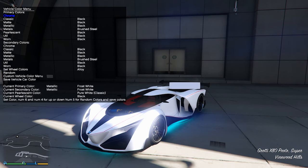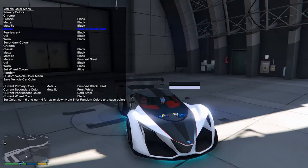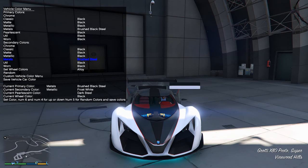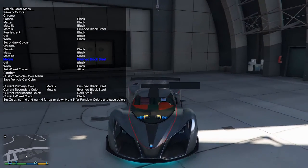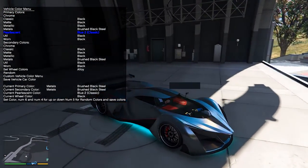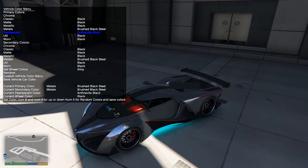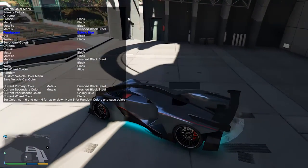Let's go to vehicle color settings. The color I came up with: we're going to put a metal on the top that is brushed black steel for the primary and brushed black steel for the secondary. You get this cool look with that red stripe. Then for the pearl you go through until you get a nice blue — in-game it would be sky blue. Let's find an actual blue — there's reds, pink, orange, yellow, sea green, olive green, and now we're in the blues.